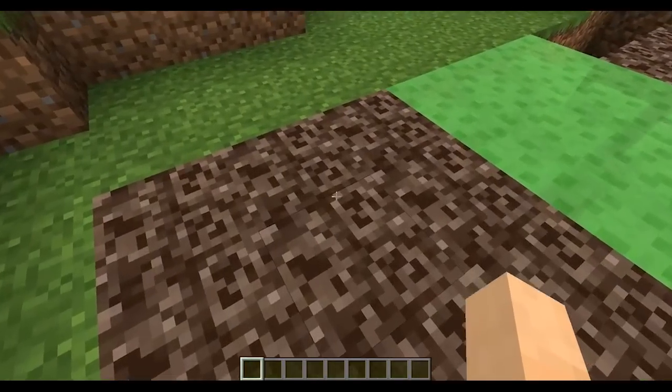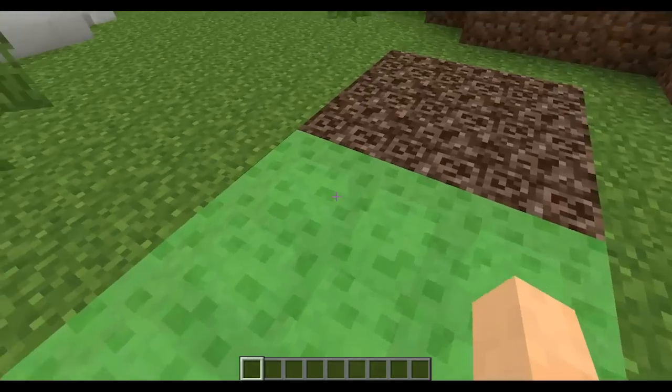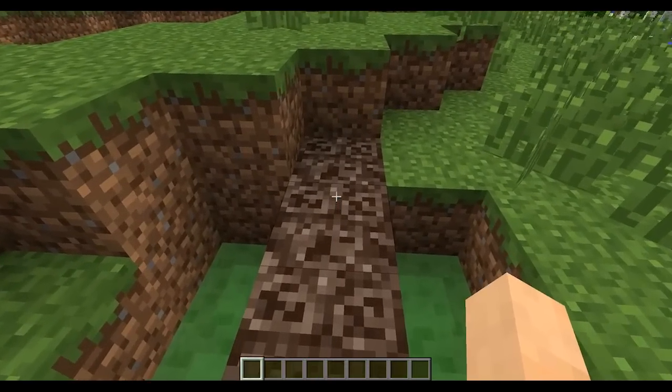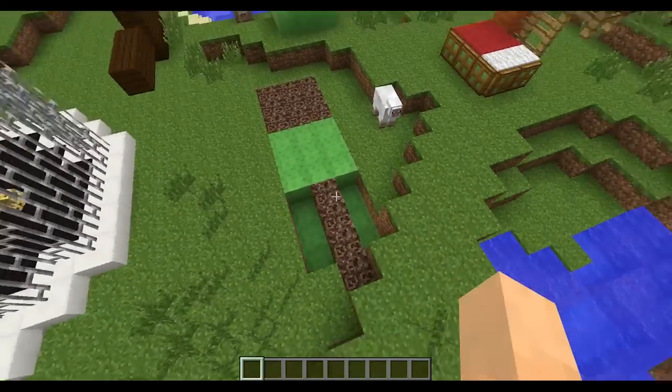You guys know that soul sand makes you walk really slow — well, slime is even worse. This is super sticky and weird and it makes you walk really slow. If you put soul sand on top of slime, it takes that quality and makes you go even slower. So if you want to get someone stuck in your base, throw that in there.